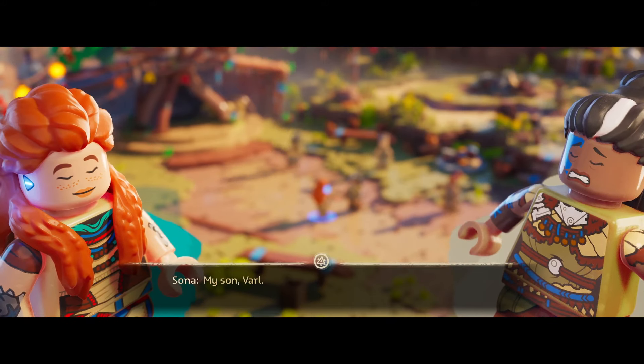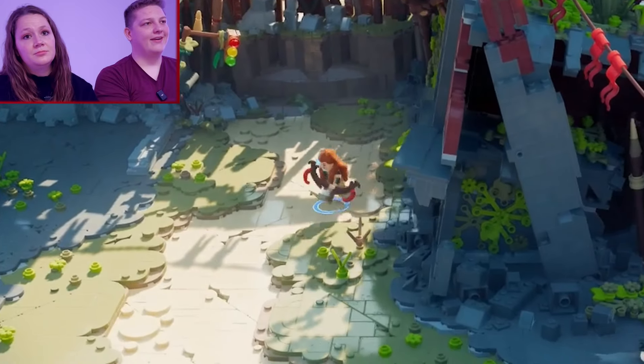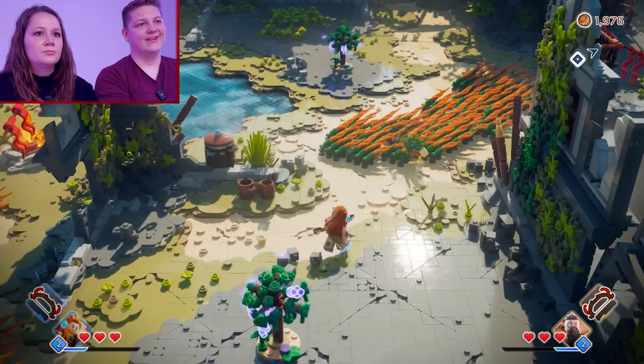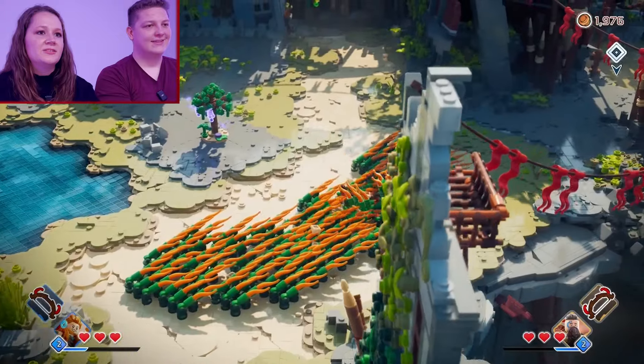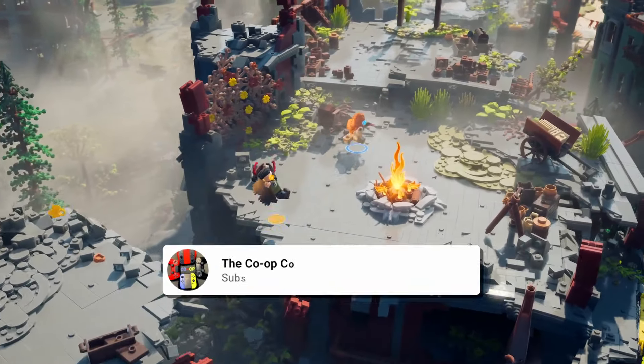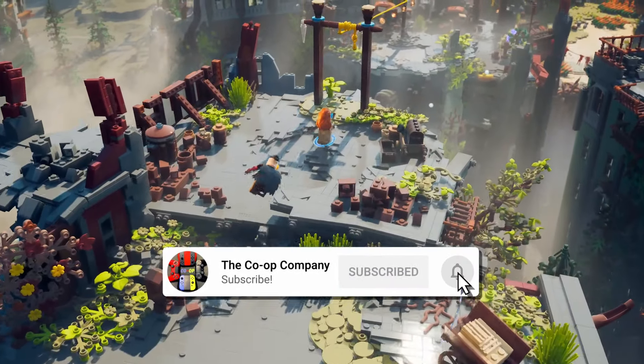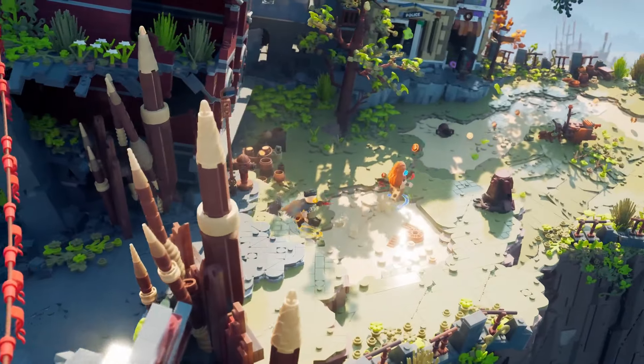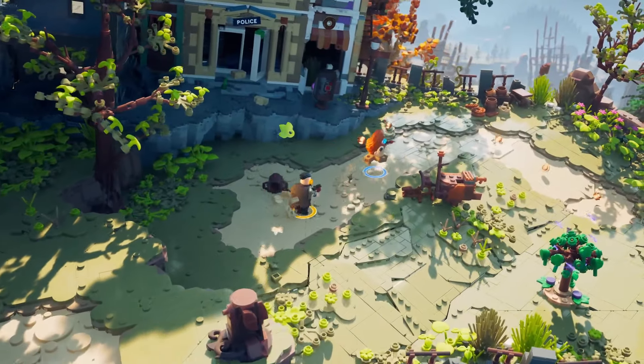Or getting lost in the details of the world — there's even a stoplight to look at. I love the little animation when you go into the tall grass. The world itself is beautiful. It takes everything you love about Horizon's landscapes and reimagines it in classic LEGO form. You still get the signature Horizon mechanics like hiding in the grass, but now the grass is made out of LEGO bricks and you become part of it.